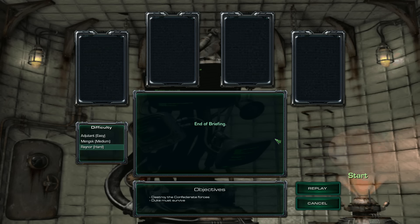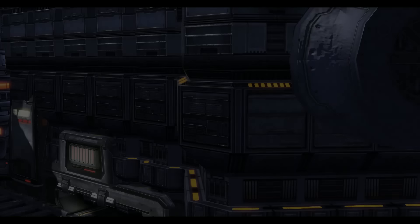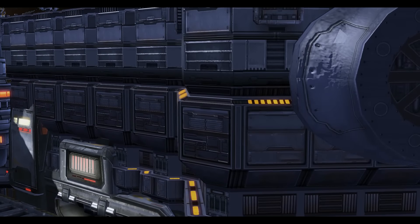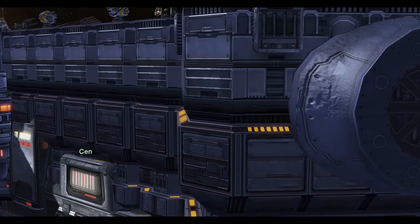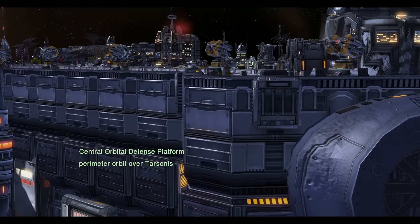Just really minor changes with the Retro Mod. You can see a different adjutant portrait. Arcturus Mengsk has changed mildly so that he's turned to face a different direction, as he was in his original StarCraft 1 portrait. Things like that. Central orbital defense platform — perimeter orbit over Tarsonis.